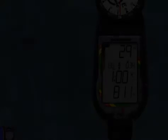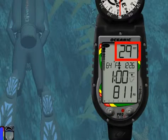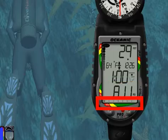Let's look at Main Display 3. Press the Advance button. This display includes current depth, temperature, time of day, total ascent time, both arrows and Deco bar, tank pressure, and the applicable bar graphs.